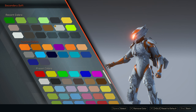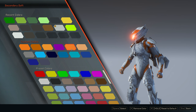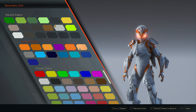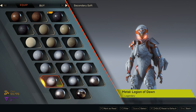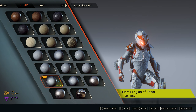For my secondary soft I've got some cool custom colors — going with an orange and purple. Right now I'll go with that lighter orange. Legion of Dawn metal, I think, for the win.